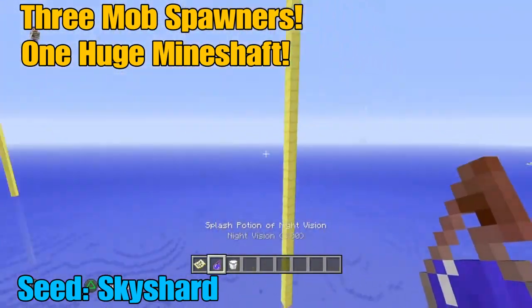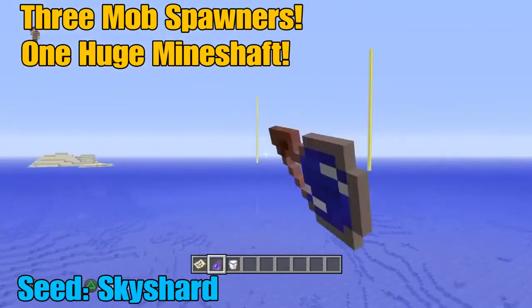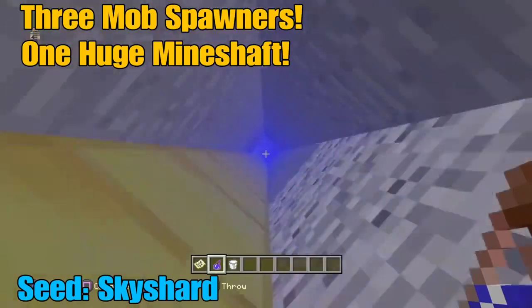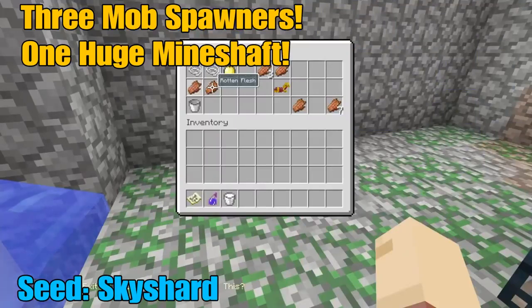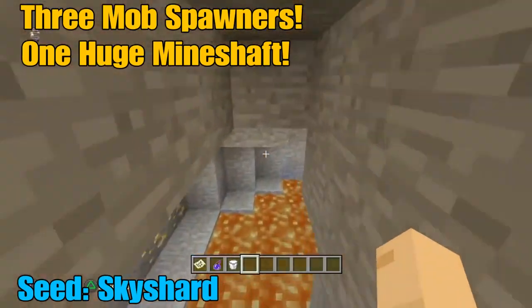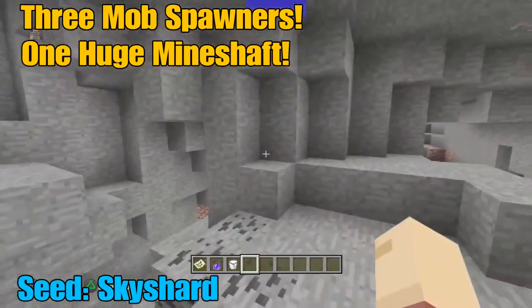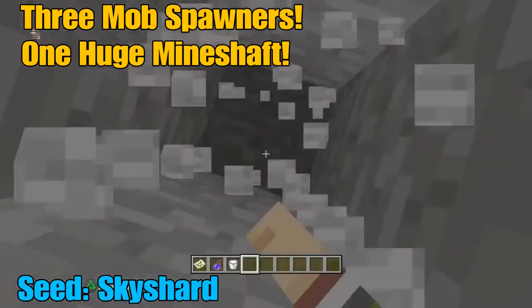Now the first spawner pillar — I genuinely couldn't understand how this was possible, but there are one, two, three monster spawners right beside each other, within a radius of only about 20 blocks each, which is just insane. The loot is actually pretty good. This one is a spider spawner — personally not my favourite — but it does come with a golden apple, which is always a useful and fairly rare find.